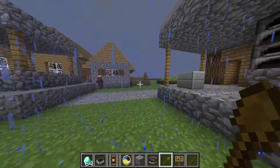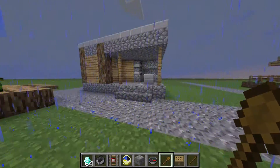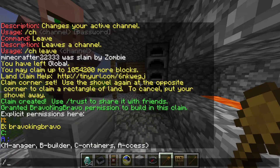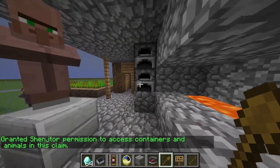Say we have a friend but we don't want him to build stuff — we just want to let him open our chests, our furnaces, or something. We can do slash CT, container trust. So for Shenzor, that allows him to open containers only.